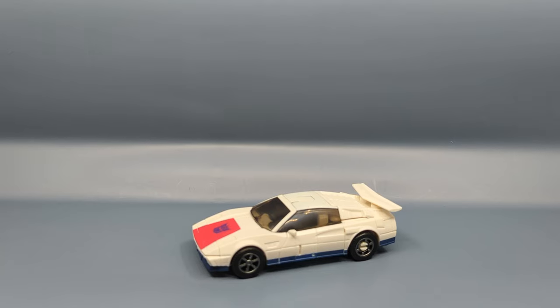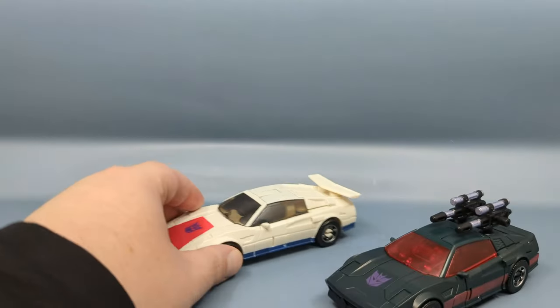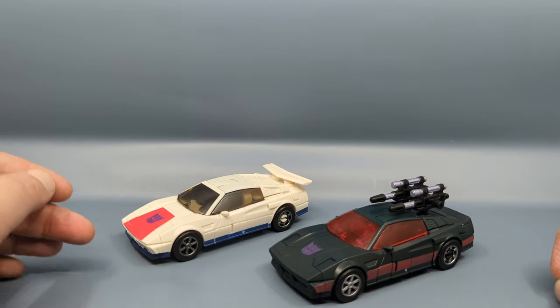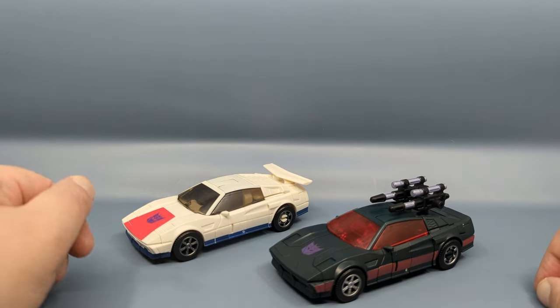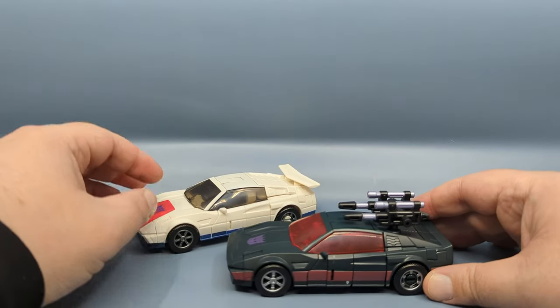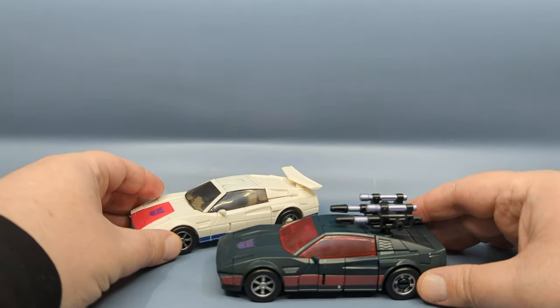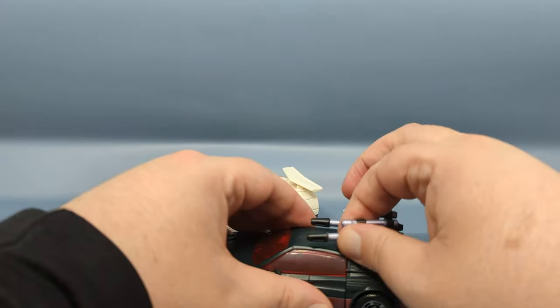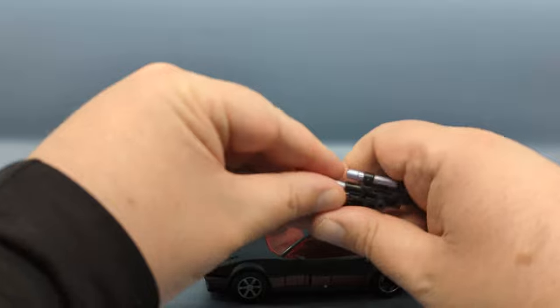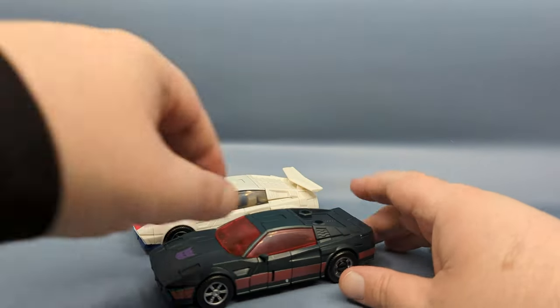As we all know, Breakdown is a repaint/retool of Wild Rider — here it is right here. I have to say I'm very meh on this figure, and I'll explain why as we go along. Basically, to get a Lamborghini from a Porsche takes sub-magic. Let me go ahead and remove the weapons from Wild Rider so we can get a better look at the top.